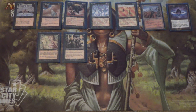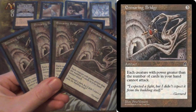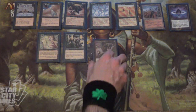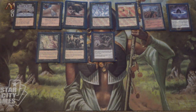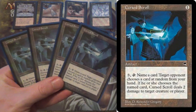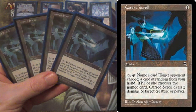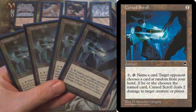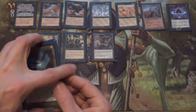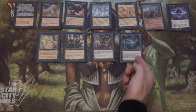For any creature-heavy deck, we are playing Ensnaring Bridge. Each creature with power greater than the number of cards in your hand can't attack. You'll very quickly get down to 0 cards in hand and they won't be able to attack. This is also pre-Exalted, so no Exalted shenanigans to get by — as an Infect player, I'm contractually obligated to point that out. Next we have Curse Scroll, a 1-mana artifact with a 3-mana activated ability. Tap, name a card — target opponent chooses a card at random from your hand. If they choose that card, it deals 2 damage to target creature or player. When you get down to 1 card in hand, you can use this to just straight-up deal 2 damage. This will be your main win condition most of the time.